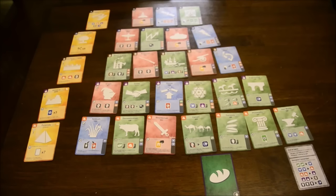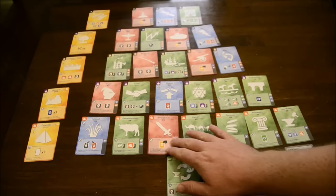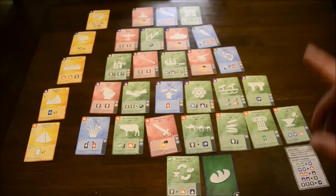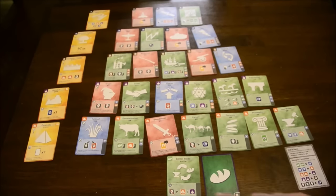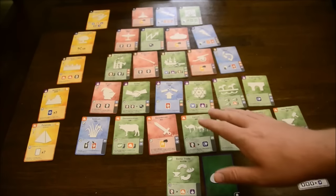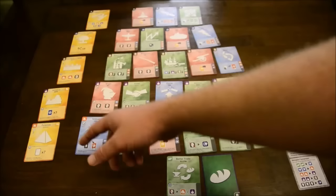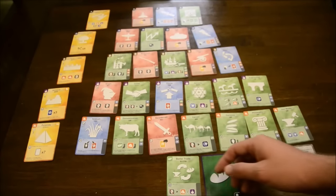The second thing that you must do is play another card from your hand face up for its development action. Now you may or may not actually use that action, but you must play a card face up and then you have the option of doing so. The next thing you can do is optionally purchase a card — you're gonna purchase one of the development cards from the main pyramid or one of the wonder cards.